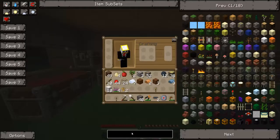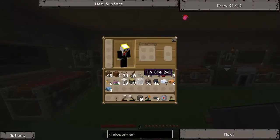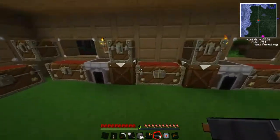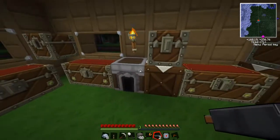And apparently there's this thing called the philosopher's stone. I'm not sure what it does yet. So let's get this refined iron and put this ingot in.